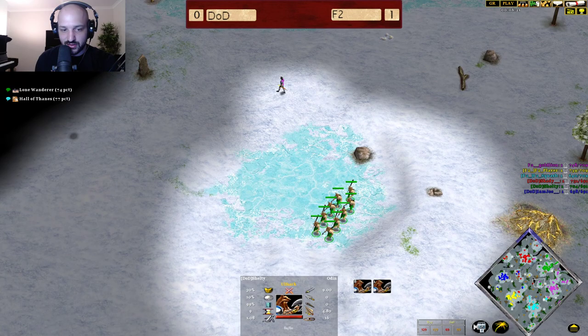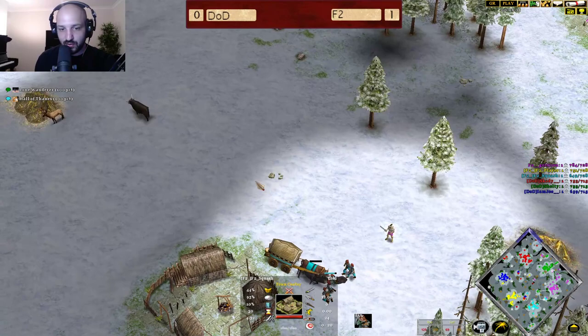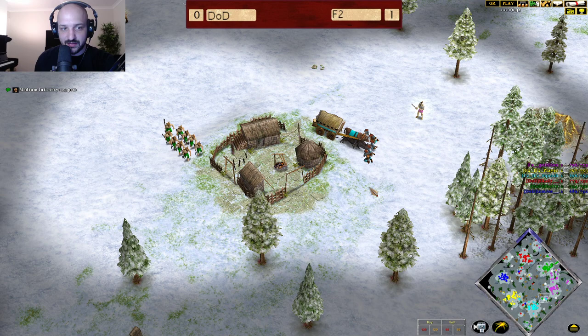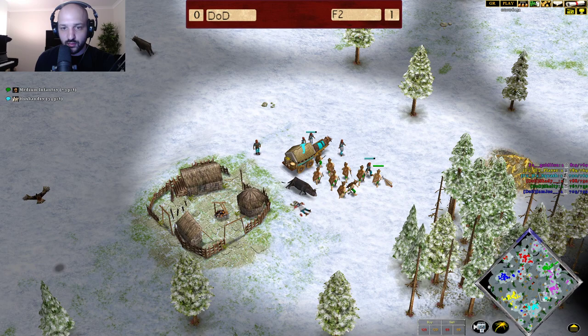The Ulfstarks are moving out with Lone Wanderer on the way. Where is Sheltie going to be heading? He's been scouting all around the map looking for Squash's villagers to raid. That's where the villagers are right now, and that is exactly where Sheltie is sending his Ulfstarks. Squash is going to be in a very difficult spot.